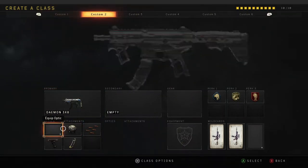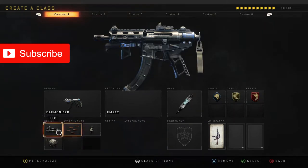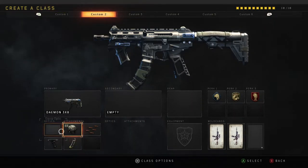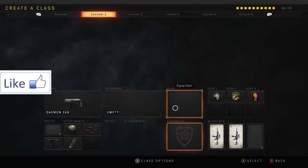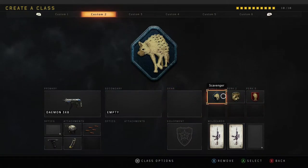So I've made two custom settings. One with an optic sight, which is obviously ELO, which is really really good. And then once again you've got one without it — but what that allows you to do, you can see over here with no equipped gear but I've still got three perks allowed.